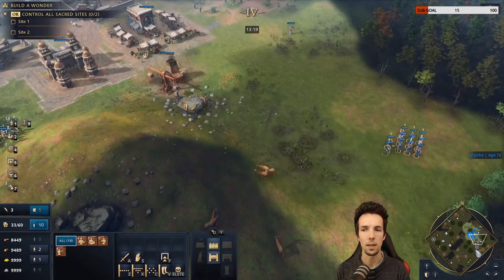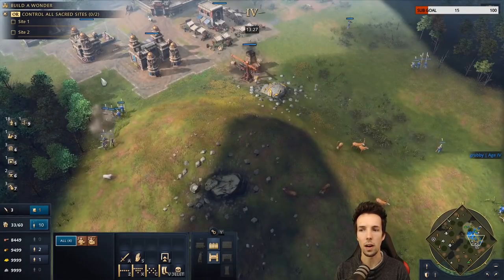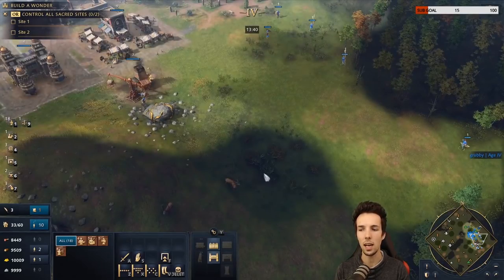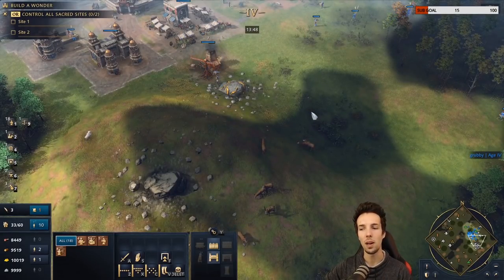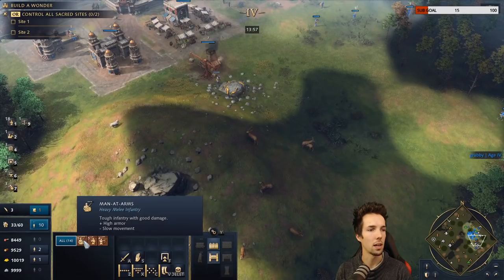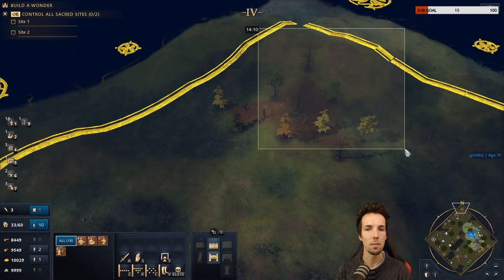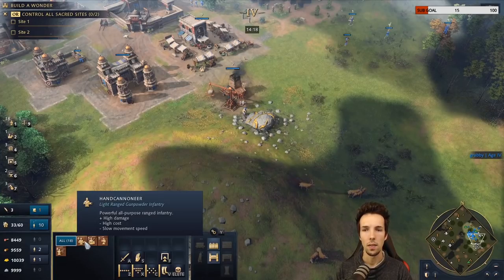In Age of Empires 4, the focus goes to the center — the average center of all units. That means if you have 18 units in a group spread across the map, pressing the group key twice may show you an empty area. Finding specific units within a large group is very difficult. There's no way to remove just two specific hand cannoneers from a group — you'd have to click on tiny models individually, shift-click them out, and regroup.